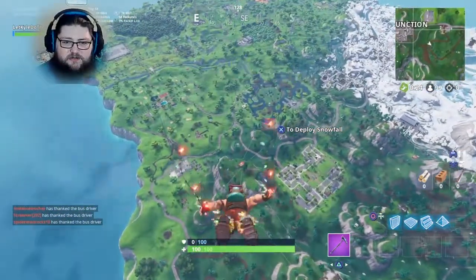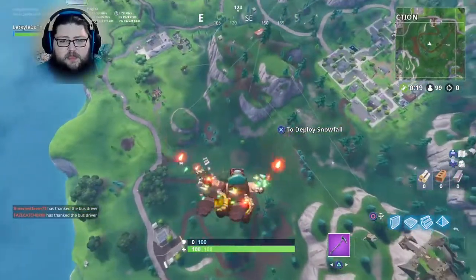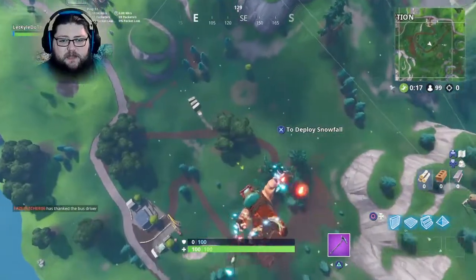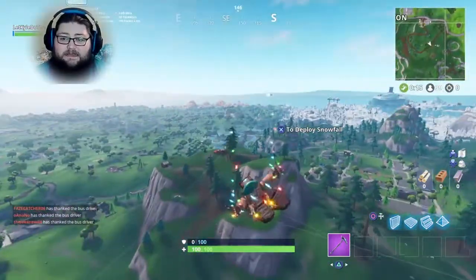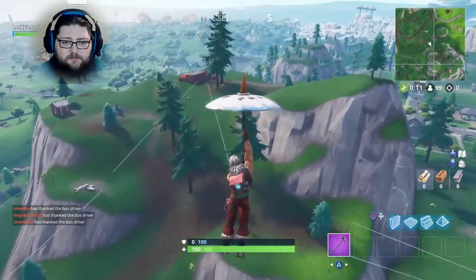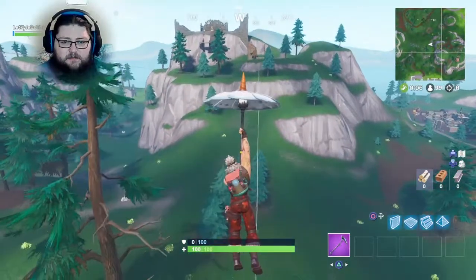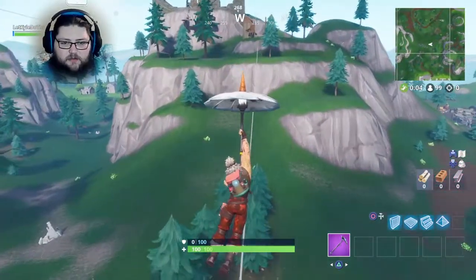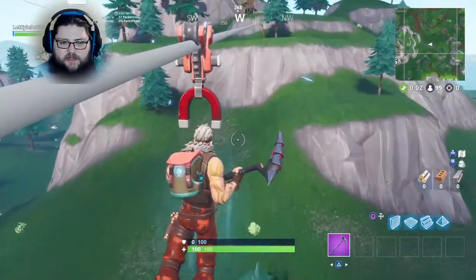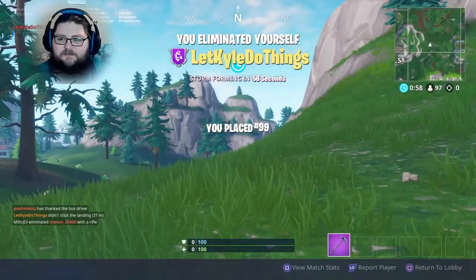There was a glitch where if you dropped out of the battle bus and landed on a zipline then dropped immediately, it would not kill you. But I'm here to tell you — and prove it — that thanks to the update, that doesn't work anymore. As you'll see, it does kill me. No hacks for you guys.